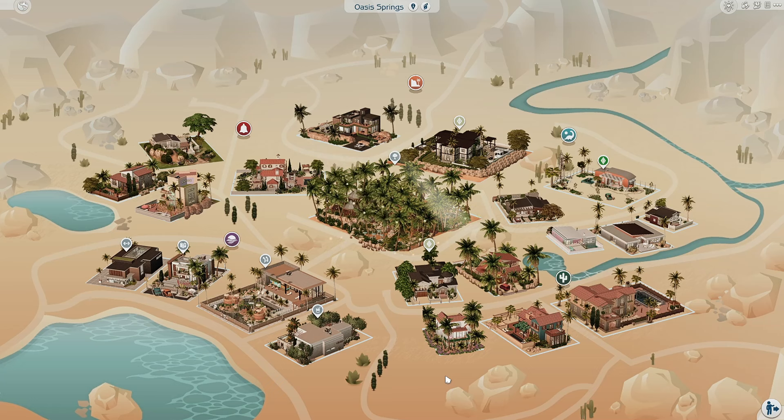Let's start off with Oasis Springs because this looks absolutely stunning — I am just in awe. I think what we're going to start with first is the community lots, and then we'll go through some of the houses. I'm not going to go through every single house because I'd love for you all to go support the creators, download the save file, and have some fun with it. Let's start off with the gym.